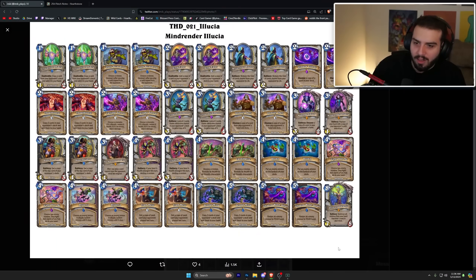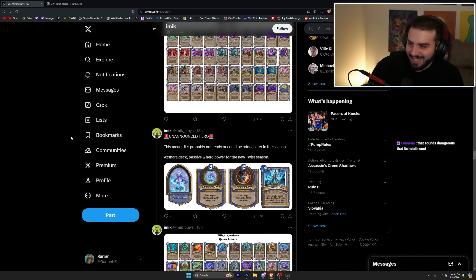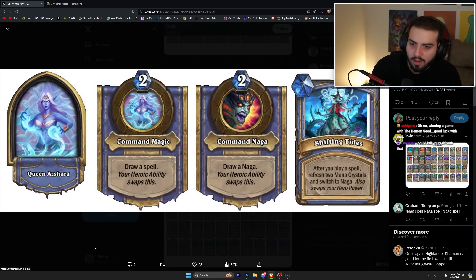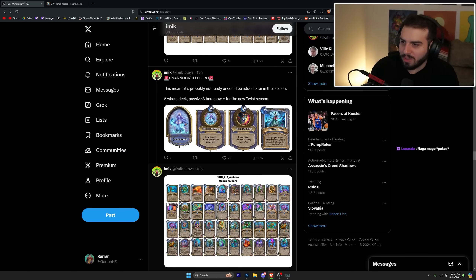Princess Talanji is in the deck, and a copy of Minor Alucia is in the deck, which is kind of funny. Queen Azshara is two mana — draw a spell; it then swaps to two mana 'Command Naga' — draw a Naga; after you play a spell, refresh two mana crystals. If you switch to Naga it also swaps your hero — so it's like Naga Mage. I don't love that Lady Vashj and Raj are in there, but at least it's not Sharpshooter. I hope this one's not too good because it'll be rough to play against.